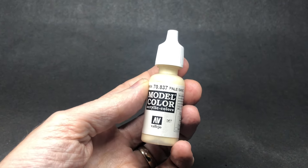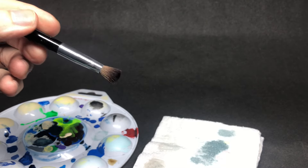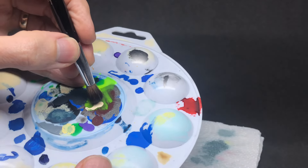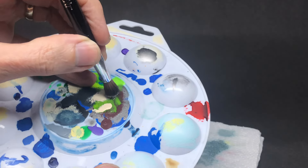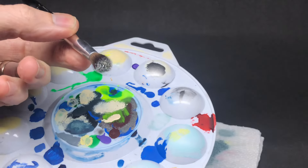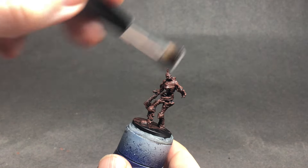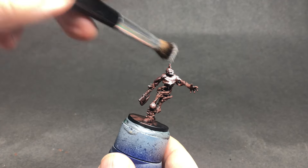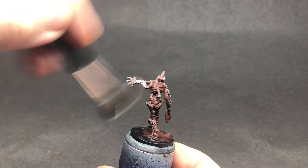Pale sand is the hero paint of this video — I use it for all sorts of things. In this case, starting to build up the lighter areas on top of my whole red base coat. I'm going to dry brush using a cheap makeup brush, touching a tiny bit of paint, tapping most of it off, then using a piece of kitchen paper to dab off most of the rest. I'm concentrating on brushing this downwards to simulate the effect of light falling on the top of the miniature.